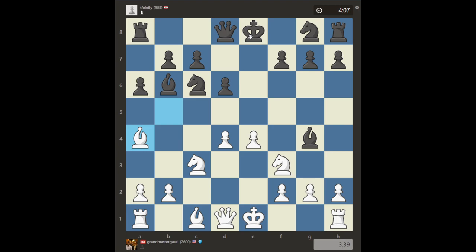He plays a6 putting the question to the bishop. I prefer to keep the pin — especially when I benefit from pressing it and winning the piece. I cash it in by winning the knight with the pawn rather than just taking with the bishop. Knight f6 — so the opponent missed my move d5, and now I win a piece. He should have probably unpinned with Bishop d7 or at least taken and thought from there.